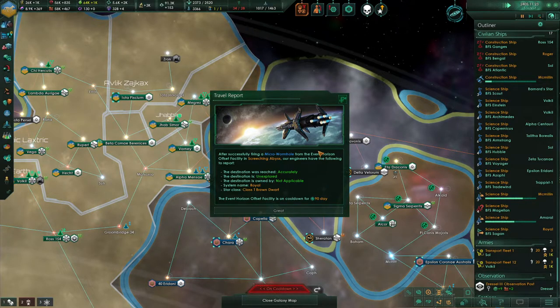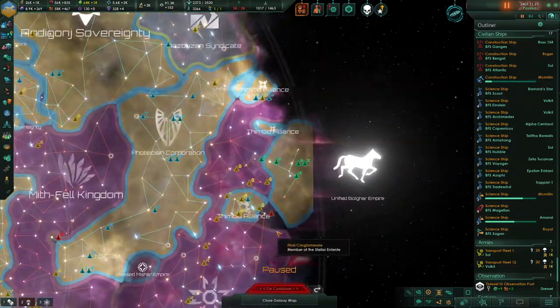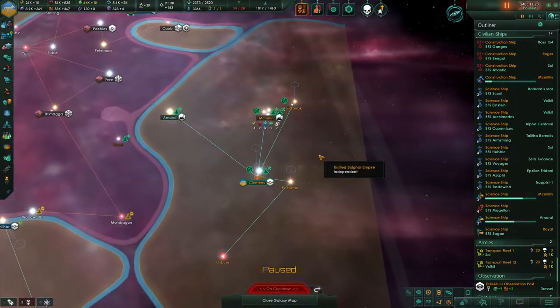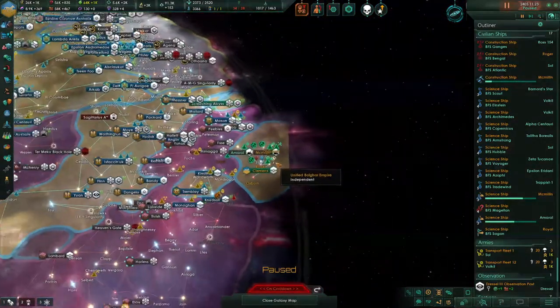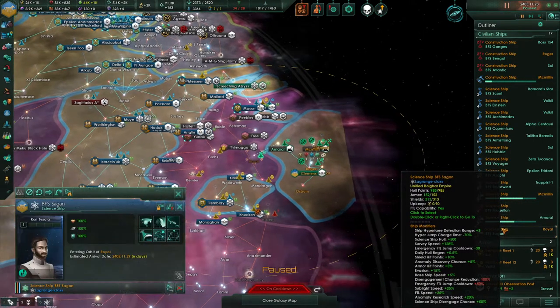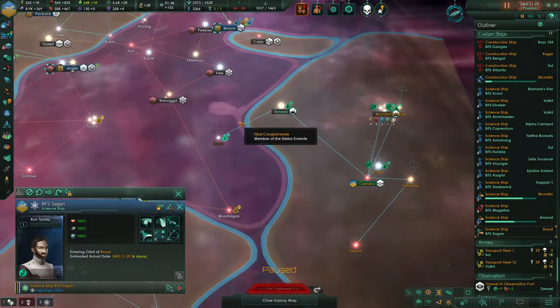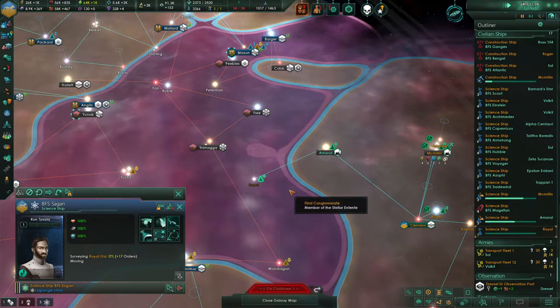This time we managed to actually hit an unexplored system. The system name is Royal. Is it part of this constellation here? It is, but it's over there. Interesting — go ahead and get that system surveyed.